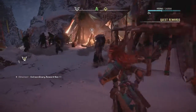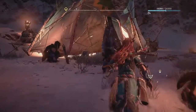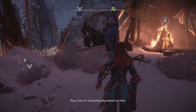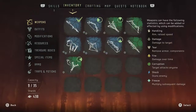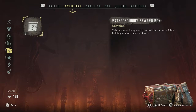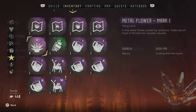Extraordinary reward box! Well, that brings to a close this quest — let's enjoy our rewards. Free sample box, extraordinary reward: metal shards, a grazer heart, echo shell, sparkers, wires, detonating blast traps. Very good.